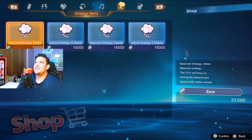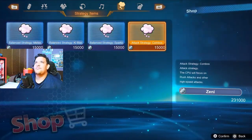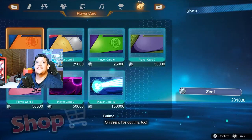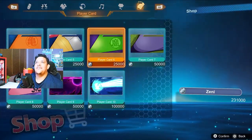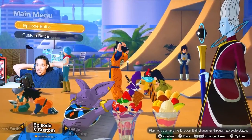Balance, Station, Melee, Strategy — the CPU will focus on different styles. You can actually buy strategies for the computer, which is interesting. Player cards look clean. Okay, that's the store — that was a hands-on first look at the game, going through the UI and seeing what's what.